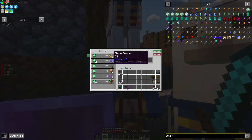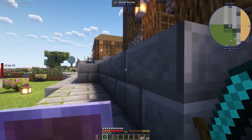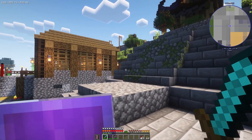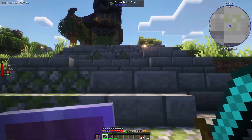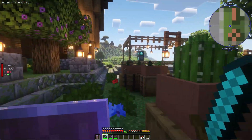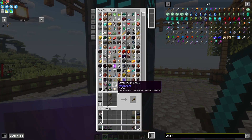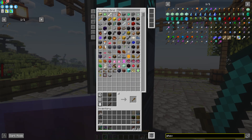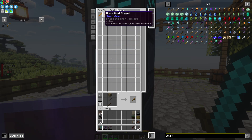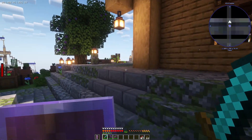We have a visitor - look, blaze powder! That's very interesting because we're actually trying to get some blaze powder. Do we have any blaze powder? This would be a really good opportunity to trade. That comes in very handy. We have plenty of rods and we can actually make lots of powder as well.